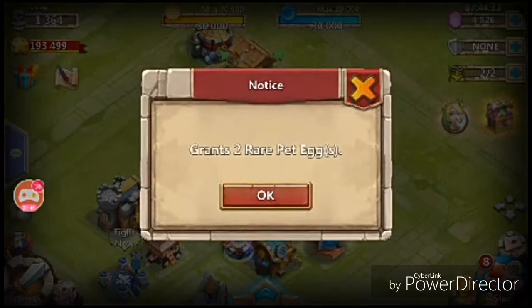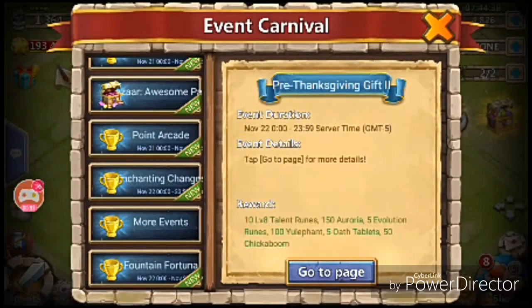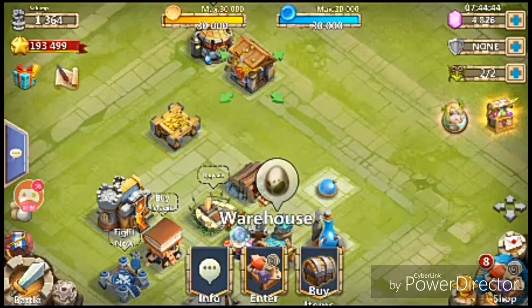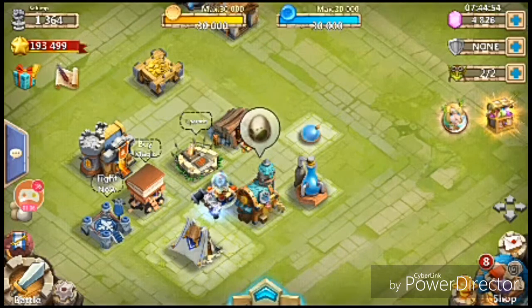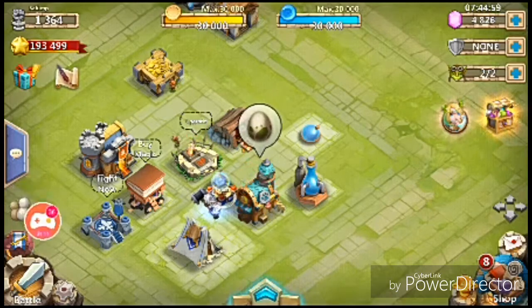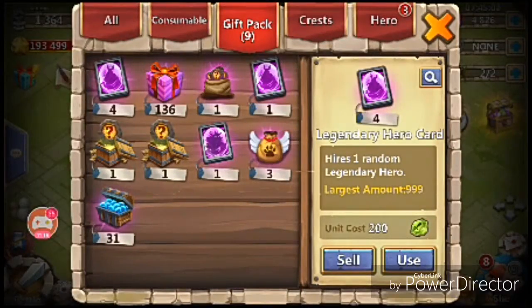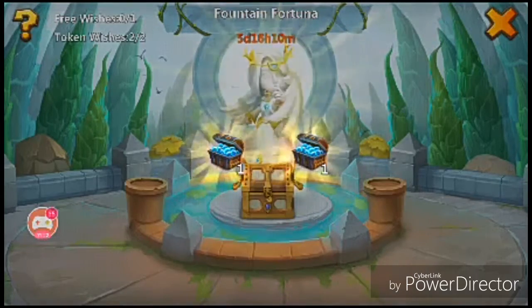There is an event going on called Enchanting Changes. Here you have to change an enchantment from the armory and you get some gems back — like three enchantments gives you nine hundred gems, which is pretty good. Now let's see what else we have here. Let's open these later and move on.